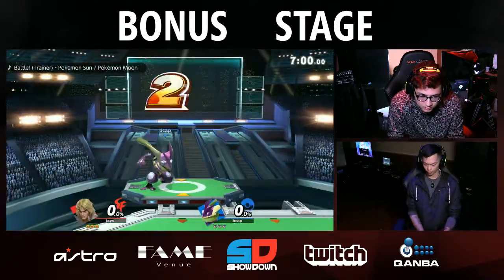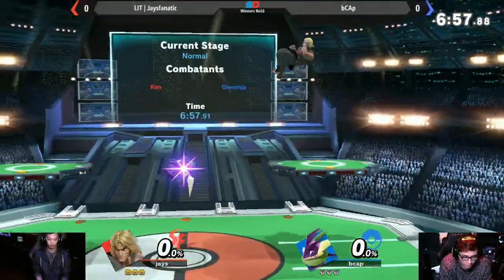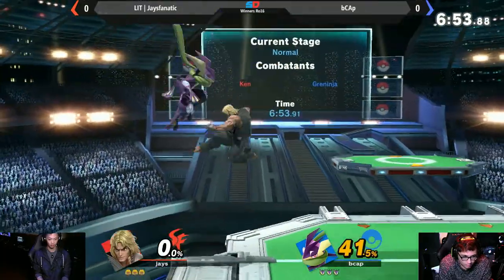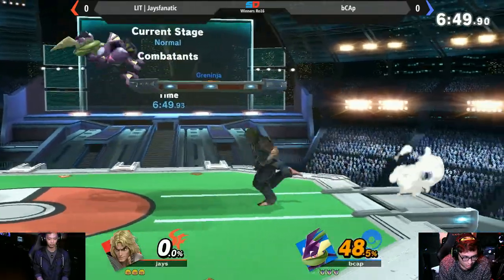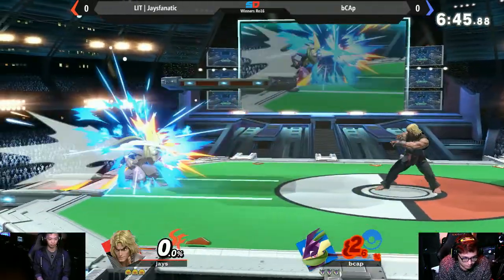Let's go ahead and start round one — Jtastic versus B cap. Jtastic using Ken while B cap is going with Greninja. Greninja is definitely one character I've been seeing come up way more often in terms of usage.